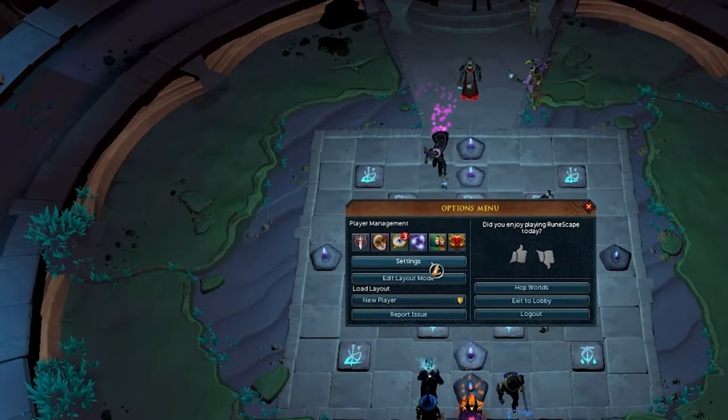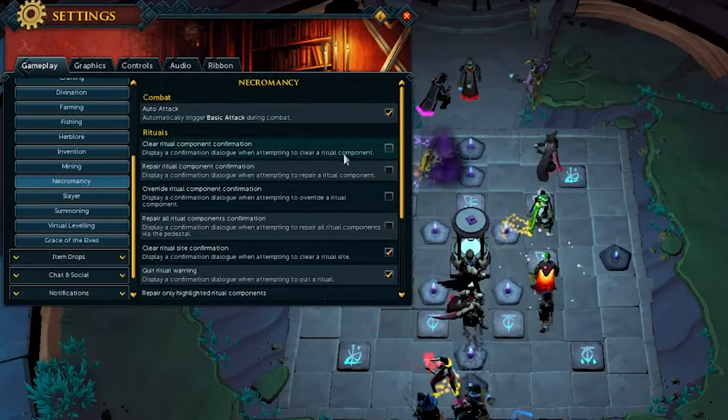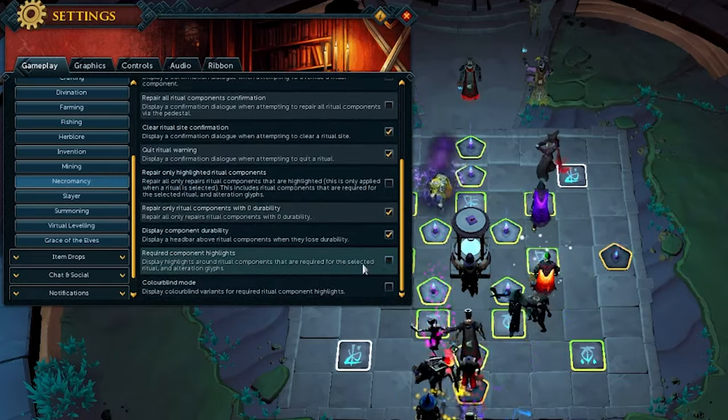There are a bunch of necromancy customization settings in Skills and Experience > Necromancy in your settings tab. This includes things like removing confirmation messages during rituals and getting rid of that obnoxious highlight effect.